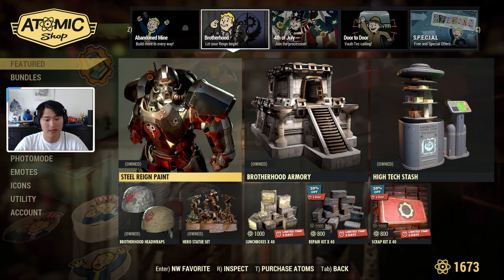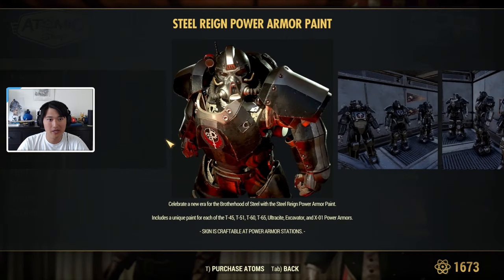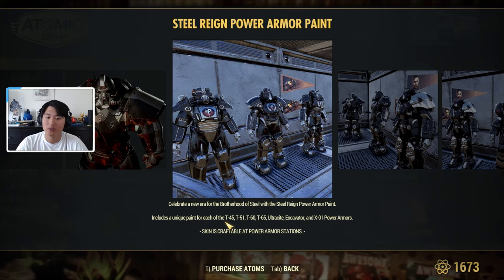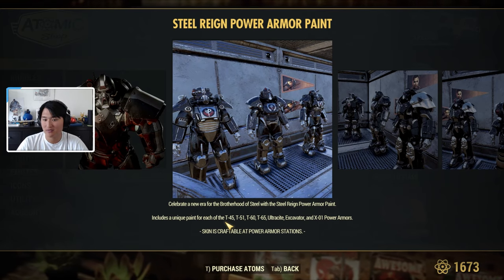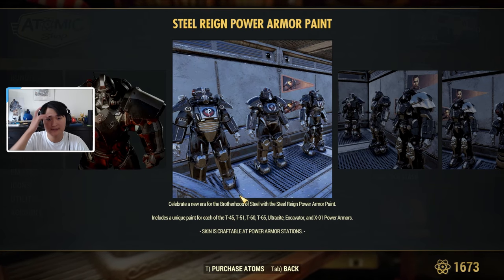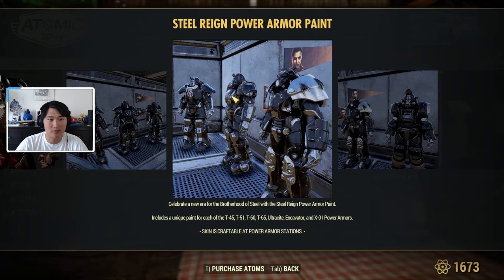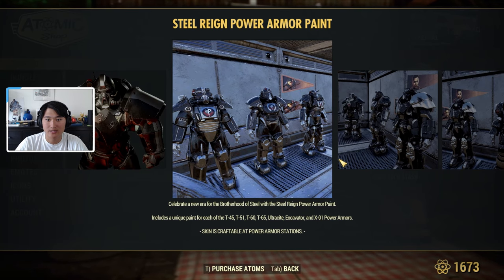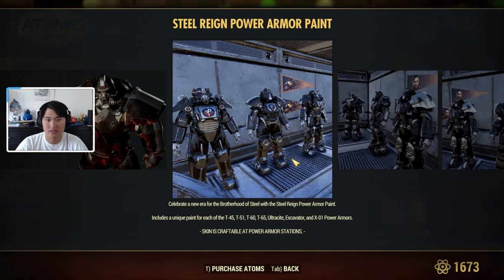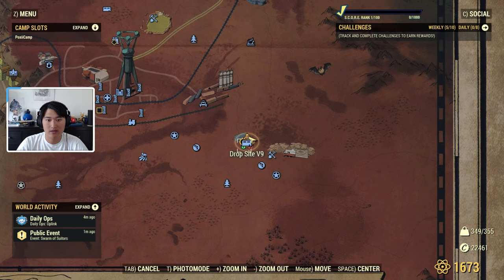The Steel Rain paint I'll have to show using pictures since I don't have a pair of each power armor. This paint is equippable on all power armors: T-45, T-51, T-60, T-65, Ultracite, Excavator, and X-01. From these pictures you can see what it looks like — that's the T-65, this is X-01, I think this is T-60 in the middle. Over here we have T-51 and T-60, and Ultracite is mixed in here as well, along with the Excavator.